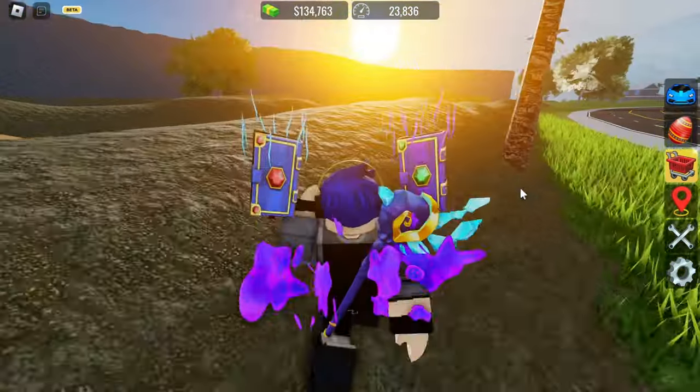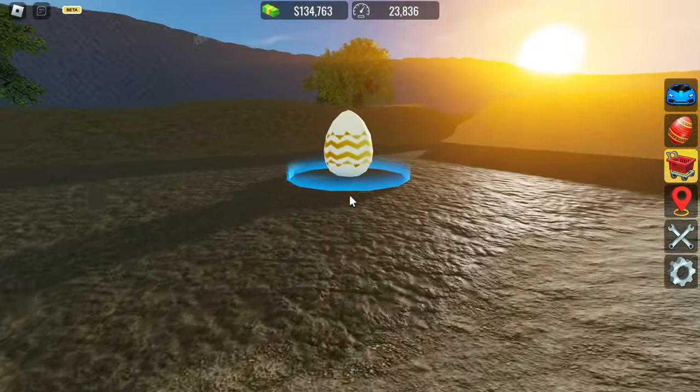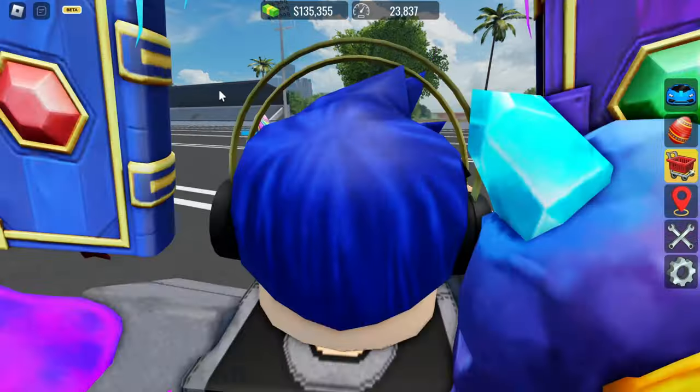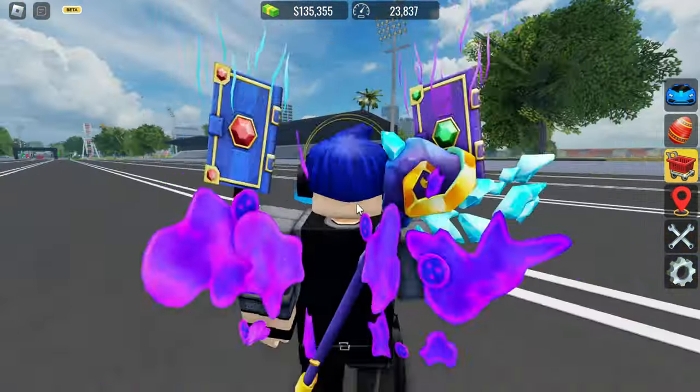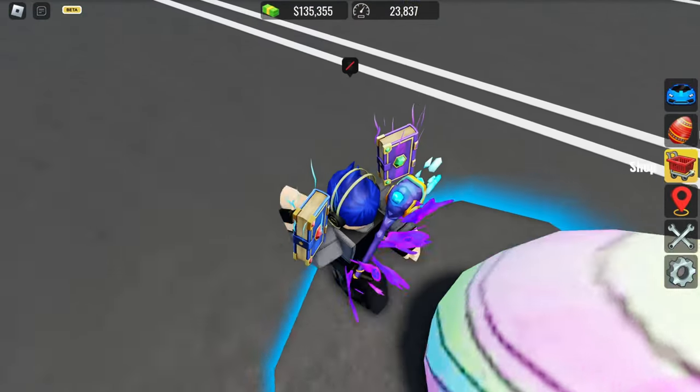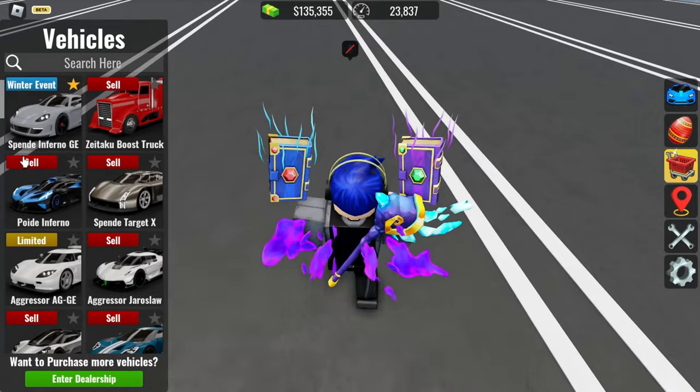I see an egg in the off-road race area - let's collect this egg quickly. I see another egg in the drag race area, so let's go quickly and collect that. Now we have 21 eggs, a few more to go to reach 48.